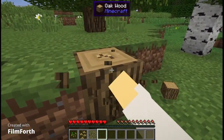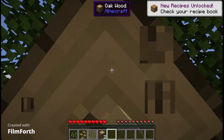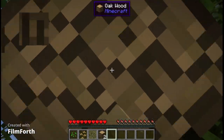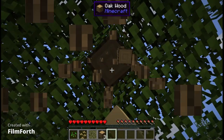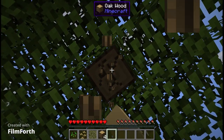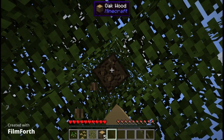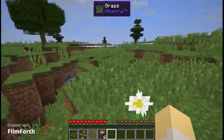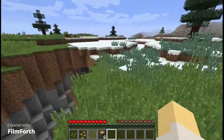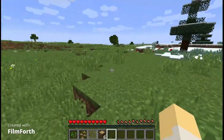So this bit will just be basics, nothing too insane. I'll try to find some sheep, get some iron, get some sugarcane — normal starting Minecraft stuff with some twists, of course, because this wouldn't be modded Minecraft without twists.